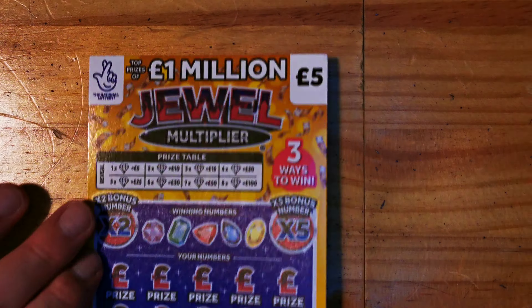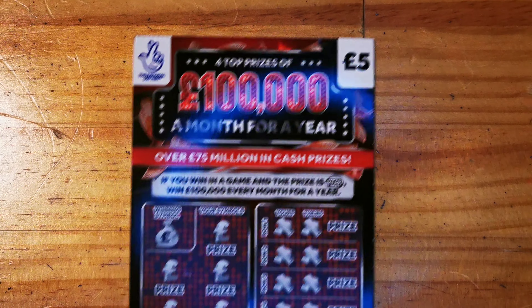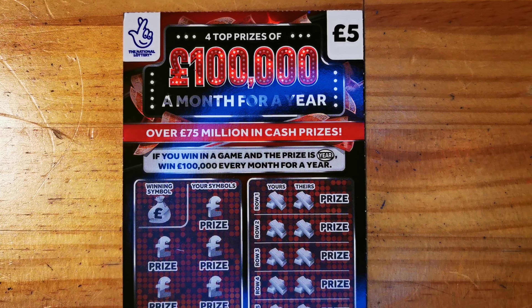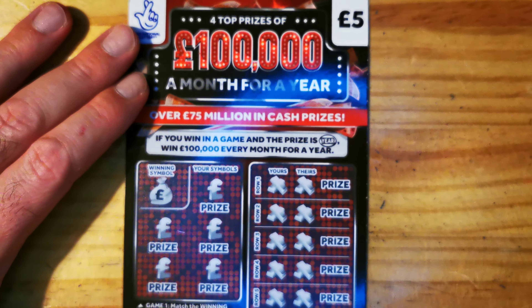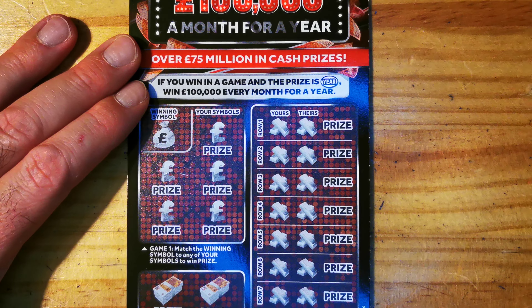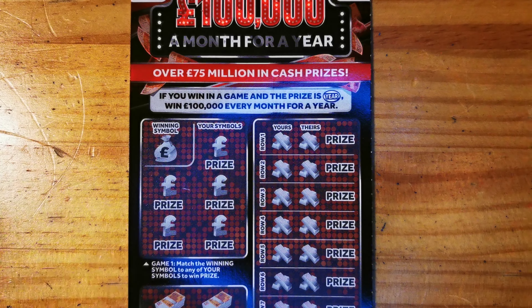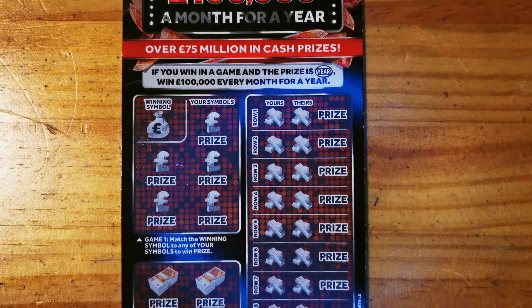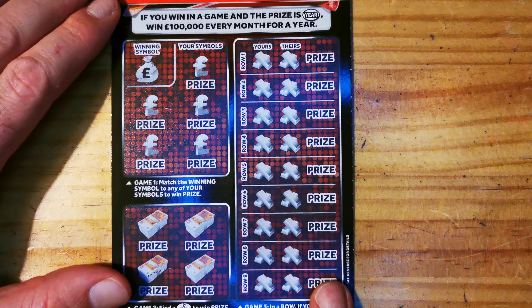Hi guys, one-time structure today. I've got 15 pounds in play. I've got one of the jewel multiplier, one of the phone try loaded, and one of the hundred thousand a month for a year. So yeah, 15 pounds in play guys, let's do this. I'll adjust the camera a little bit so you can see everything in the shot — there, perfect.